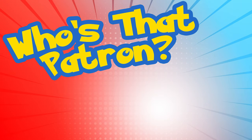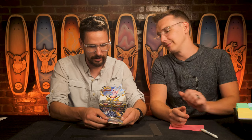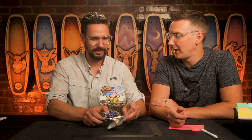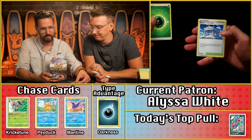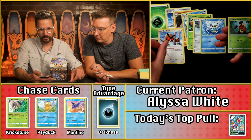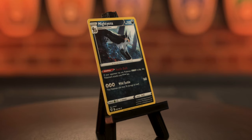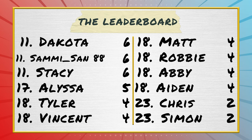Ben pulls for Alyssa White from the back of the box — a pack with a streak through the middle, possibly a miscut. Grass energy — no multiplier. The Croagunk, the Jubilife Village uncommon, and the Mightyena which is a Dark Pokémon — that'll get two points. Plus two on August for a grand total of five on Astral Radiance for Alyssa.